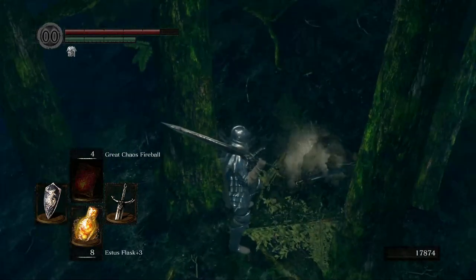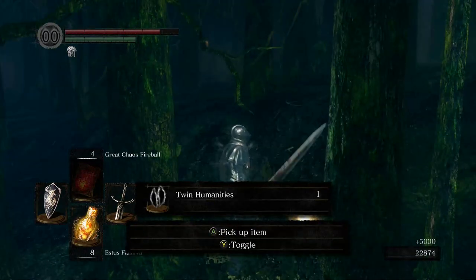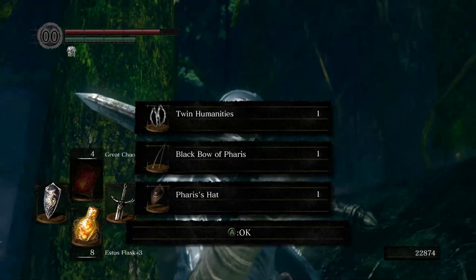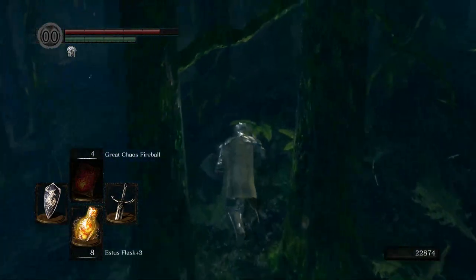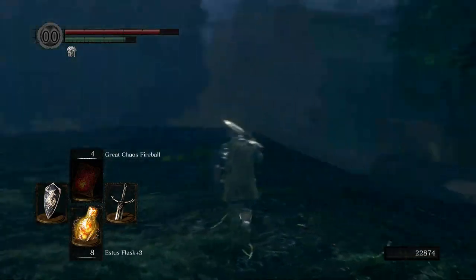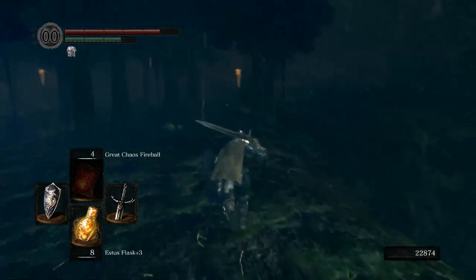We were hunting her down because she's actually going to drop some stuff for us. We got Twin Humanities, then we got the Black Bow of Pharis and Pharis' hat — your Robin Hood kind of hat, real cool. The Black Bow of Pharis is a unique bow, which is pretty good as far as bows go. It is a longbow, so it's more configured for long range. We'll be using it eventually, maybe. I believe I have the stats for it, so if I need a bow I'll probably use that.